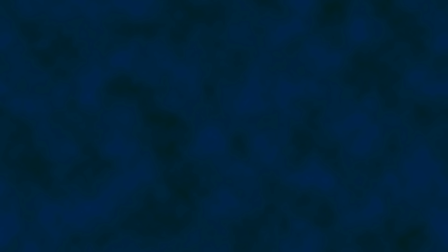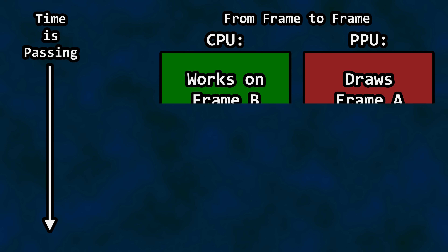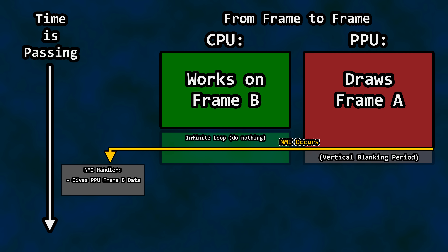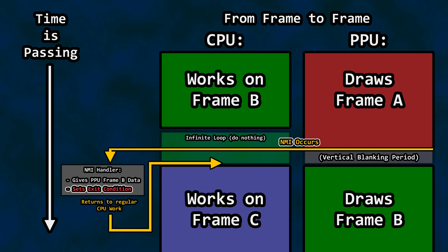Let's back out of Strider for a moment. In a perfect world, all NES games finish working on the next frame ahead of schedule — before the PPU informs the CPU it's time for the next frame. In fact, stepping through logic in a debugger, you may find that the CPU is placed in an infinite loop after it completes the work for the next frame, literally waiting on the PPU to finish drawing the current frame and interrupt execution. The PPU interrupts the CPU, the CPU jumps to a specific place to handle inter-frame logic, then returns from the interrupt. If the CPU was in an infinite loop, the NMI logic may set the exit condition for that loop before returning. There are multiple methods for how this stall-interrupt-resume logic works.